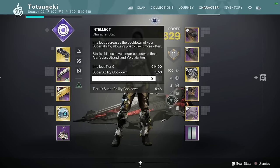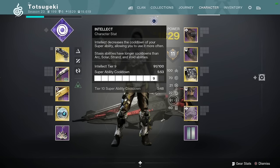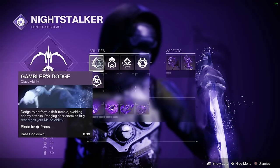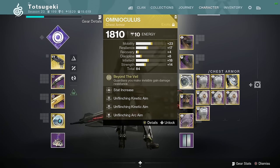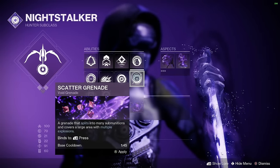The next stat is Intellect. Depending on what my teammates bring to the table, I'm either going to have 9 Strength or 9 Intellect. 6 Strength is perfectly okay because I can fully refund my smoke with a Gambler's Dodge, but that doesn't always happen. You don't have the luxury to do that against good opponents, so I still have 6 so I can passively get my smoke anyway. If you're playing perfectly with Omnioculus you never have to refresh your smoke — but that's just not how the game is played. You make mistakes, there are timings your teammates have to meet, and you're not just huddled together waiting for someone to throw a Scatter Grenade at you.